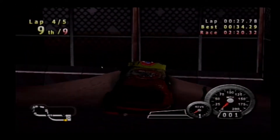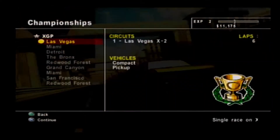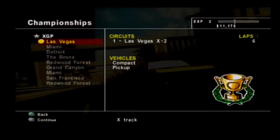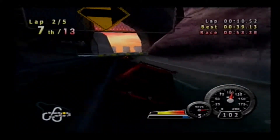I mean, what are you supposed to do here? It's pitch black! You unlock more tracks and events as you win different races, such as the XGP mode, which adds some ramps and obstacles to the track and ultimately leads to more acrobatic accidents.